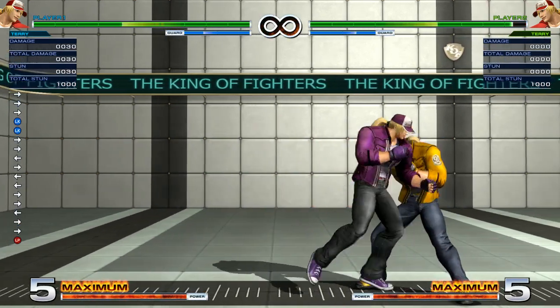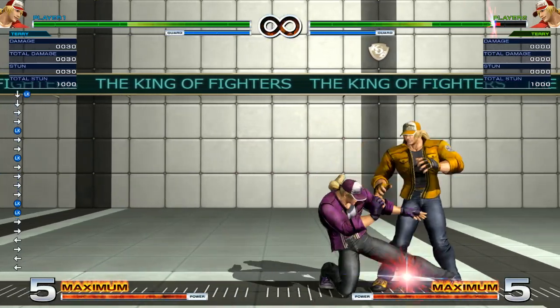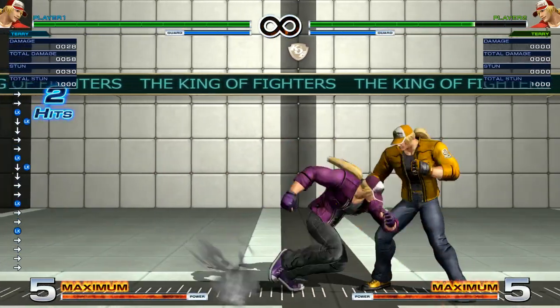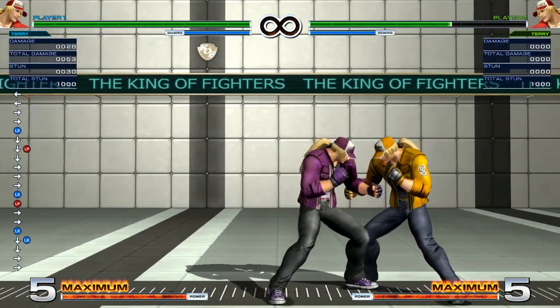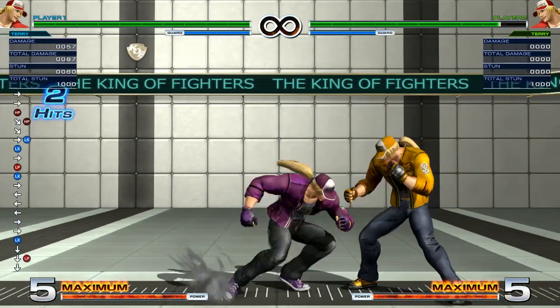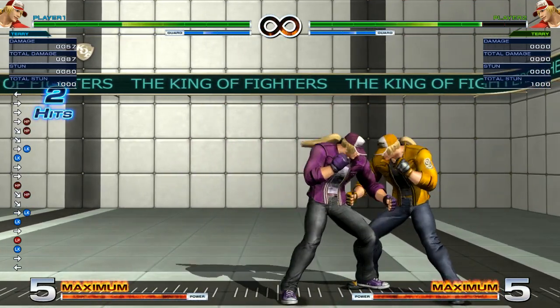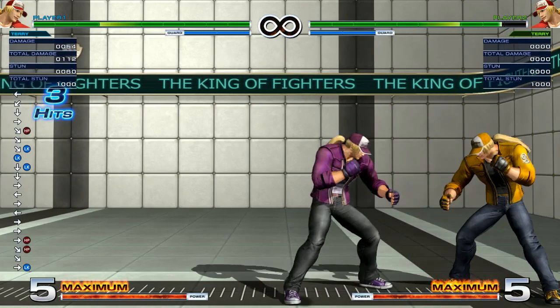Close B is not a low-hitting attack, but it does combo from his crouching B, his standing A, and crouching A. So it links from other normals, but it doesn't link to other normals. It does combo into his command normal. So something you want to do if you want an easy string for Terry, you can do something like that.